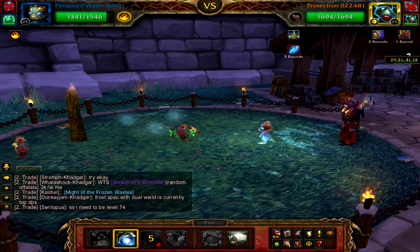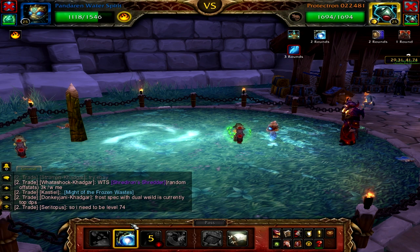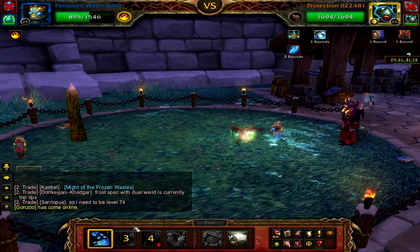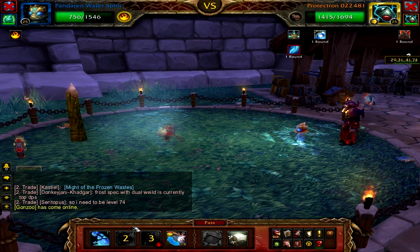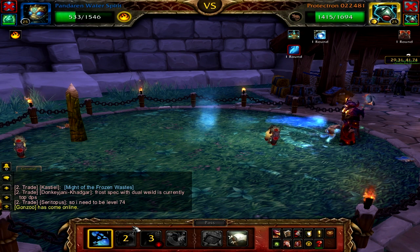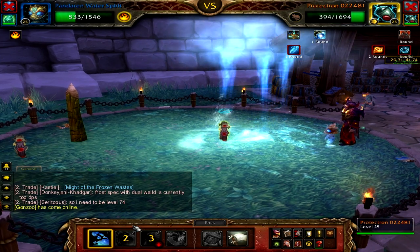Then cast your Whirlpool ability — this will mean they both proc at the same time, doing a lot of damage to him. His melee attack should be weak against you, so keep casting Water Jet to get his health as low as possible. Again, he will do an attack that will finish you off but cause the pet to go into a two-round recovery mode. Note that when this pet dies he will revive, as he is mechanical.